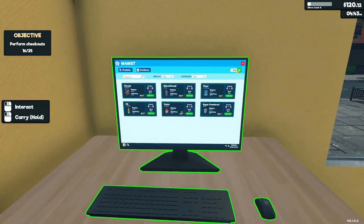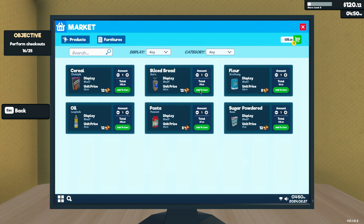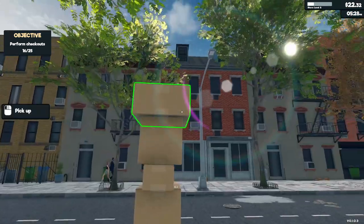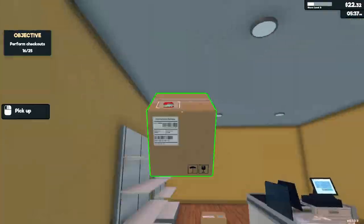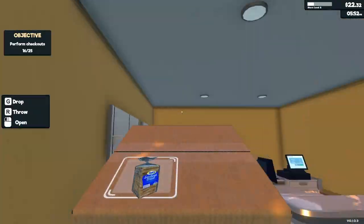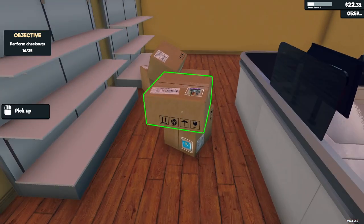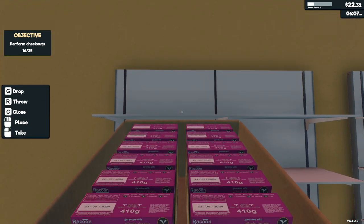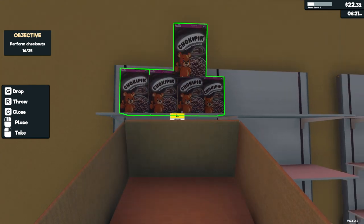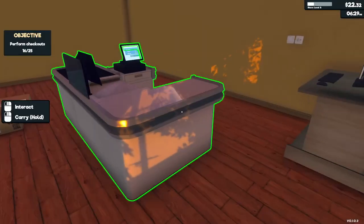Damn, we made some profit, dude! Okay, we need cereal, and this, and some of this. We have 120 in our name but only about 72 to spend — we can still buy some more. Purchase! I can throw it in there. What kind of cereal is 'Chocky Pick'? Let's throw it there for now.